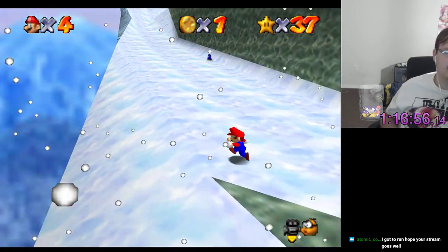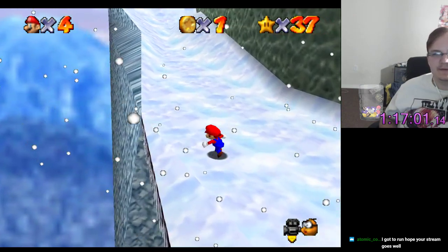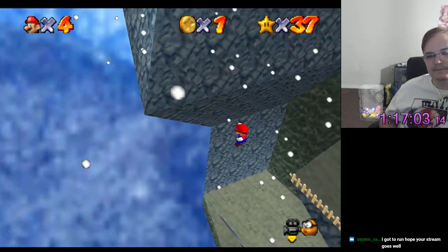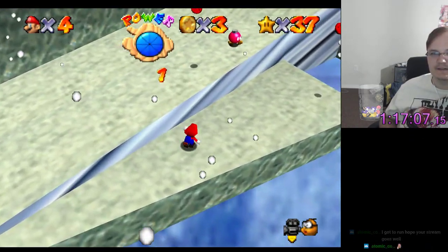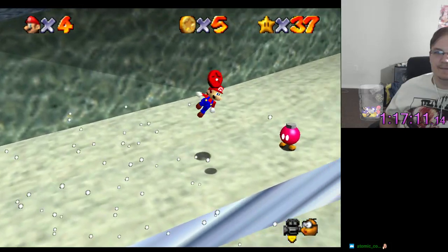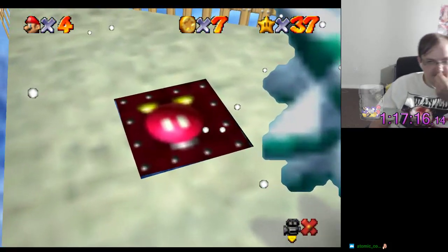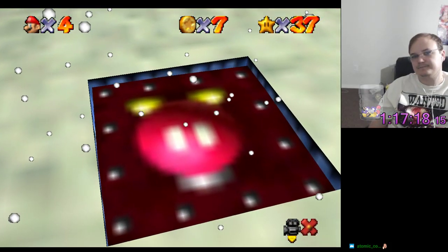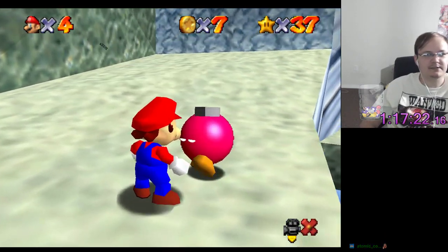Thanks man, once again I appreciate the host. And to any of my viewers here, make sure to follow Atomic — he's a really cool dude. Ooh, three red coins. By the way, I also like that the pink bomb is here because it makes it possible to get out of this. I'm not sure if that's a logic check or not, but it's pretty nifty.